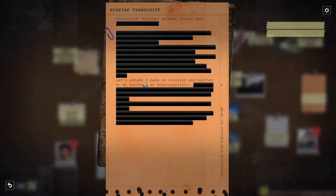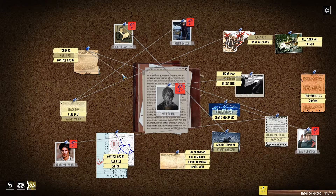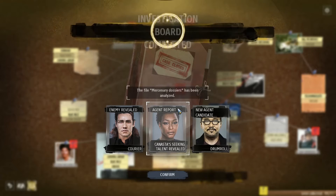Okay, final one — only two. Let's assume I have no concerns, and neither saw my partners at Treven Giles. So this one was a transcript recorded between Shogun. Let's see — black box. Do we have another black box? We have another black box here. Do we have a tornado? No, we don't. We don't have two Shoguns here. Grand Terminal, close here. Inside man — inside man is here. Okay, we finished it I guess.